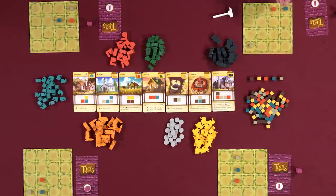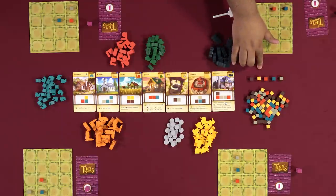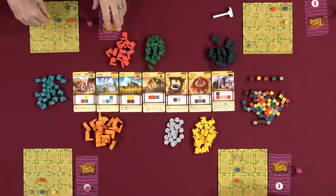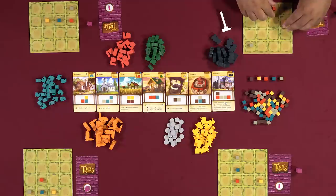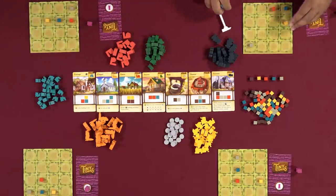Isaac takes the master builder hammer. He declares wheat and everyone takes wheat. Players confirm you cannot move resources or buildings once placed. Isaac asks when you can construct — Rodney confirms after everyone places their resources. Isaac then builds a cottage. 'Boom! I got a cottage.'